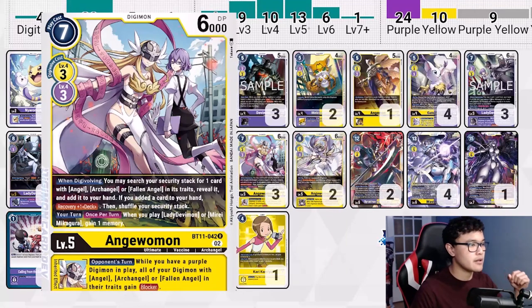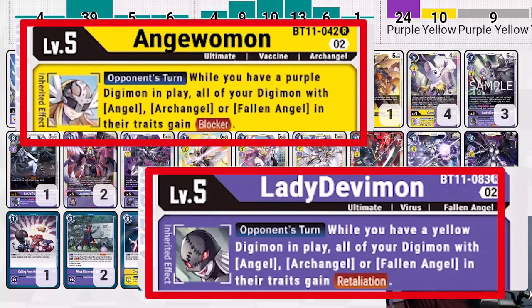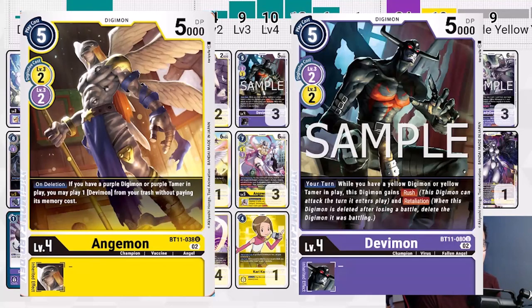The new inheritables of the Anguomon and the new Lady Devimon are very useful as well. During our opponent's turn, as long as we have a yellow or purple respectively, all of our Angels, Fallen Angels, or Archangels get Blocker and Retaliation. It's going to be very useful for creating a wall of Angels to make sure that Kyle doesn't get any damage on us. We also have some other cool combos with the new Angemon or Devimon respectively.